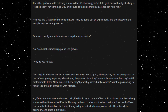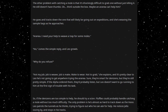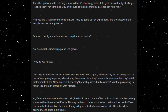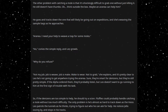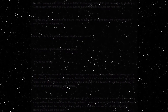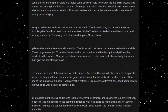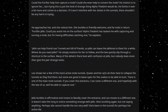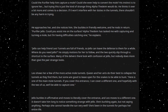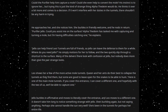So, if the denizens are too simple to help, he should try a scion. Fluffles could probably handle catching a mole without too much difficulty. The only problem is he's almost as hard to track down as the voice. Leo patrols the tunnels as he thinks, trying to figure out who he can ask for help. He notices Jello oozing by and stops in his tracks. Could the purifier help him capture a mole? Could she even help to convert the mole? His instinct is to ignore her, but trying this is just the kind of strange thing Alpha Thedion would do. He thinks it over a bit more and comes to a decision — if it won't interfere with her duties in the tunnels, there shouldn't be any harm in trying.